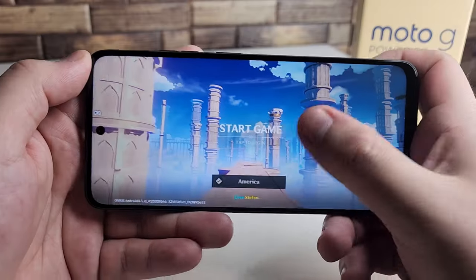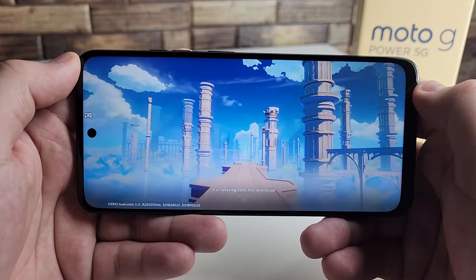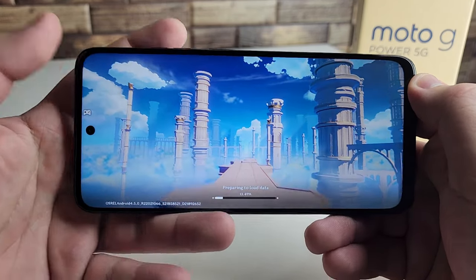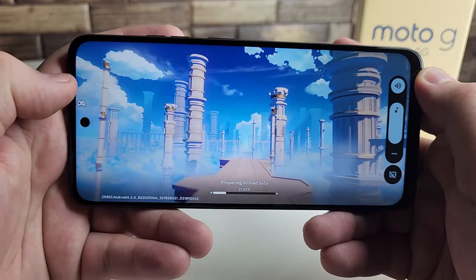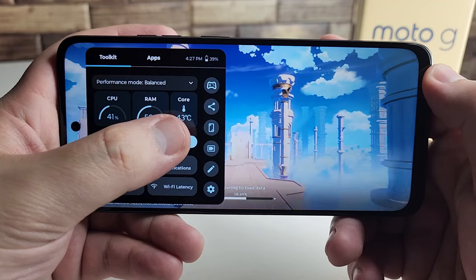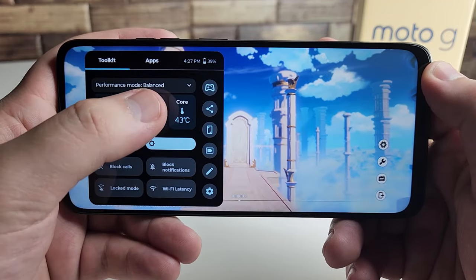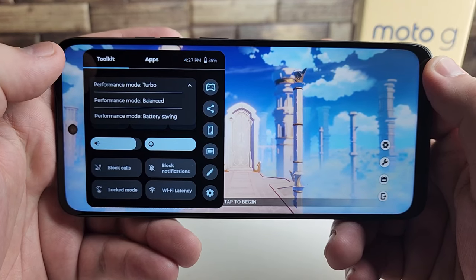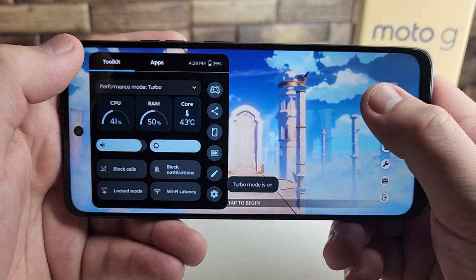Last but not least, we have Genshin Impact. It's probably going to work on low graphical settings at the highest. Also, this phone is getting a little hot — 43 degrees Celsius in its core temperature. We're going to put the performance mode on Turbo and see how that looks.